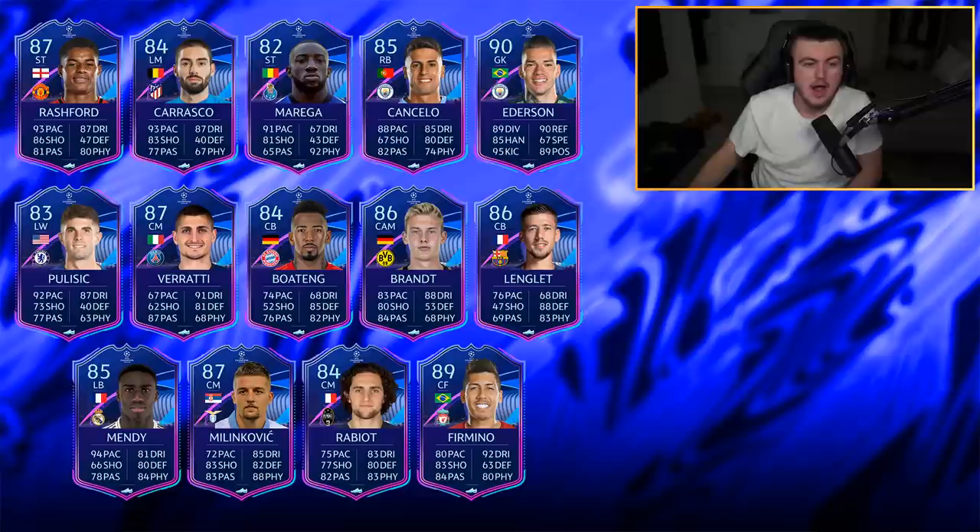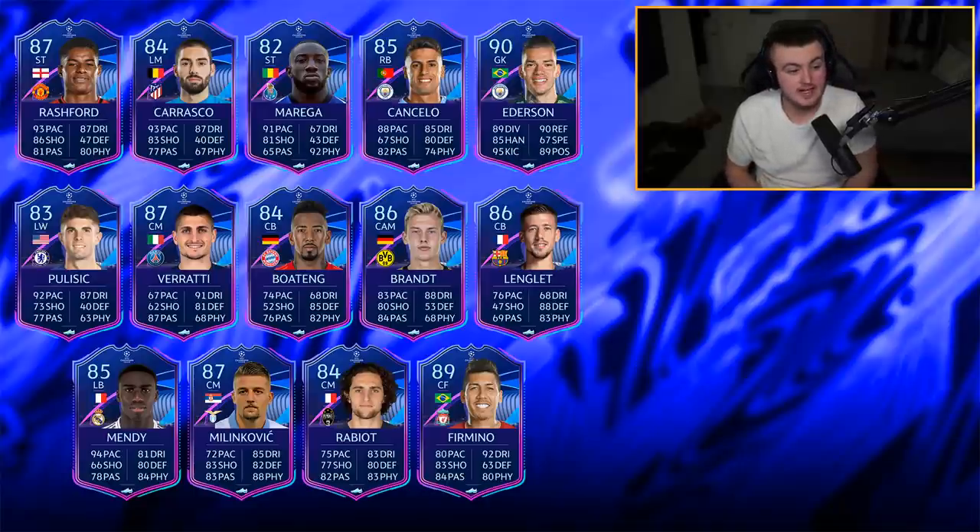For example, I don't think Mendy will get a ton of informs this year, so I could see Ferland Mendy getting one and he's quite a meta card. Same with the likes of Milinkovic-Savic or Rabia. Also, looking at last year's team, EA gave cards to players that already had inform cards at the time — Mane, Kante, and Son all had informs. So I went with the same theme: Rashford, Ederson, Milinkovic-Savic, and Firmino have all already had informs.